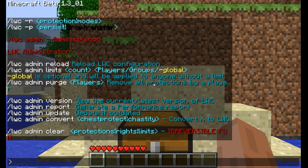I can reload LWC by doing LWC admin reload. I can set limits on how many chests players can make. LWC admin purge removes all the protections by players. LWC admin version shows the version of LWC. LWC admin report generates a report of how much it's using. Update if it's updated, and convert — it can convert ChestProtect or Chastity Chest to LWC. And clear will just get rid of everything — that's an irreversible function.